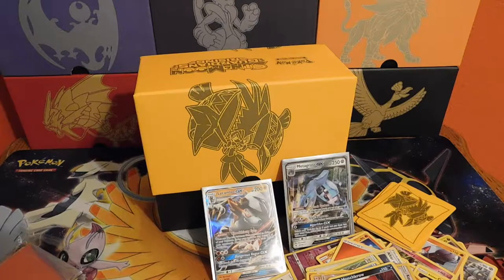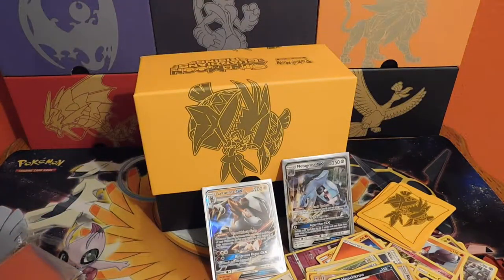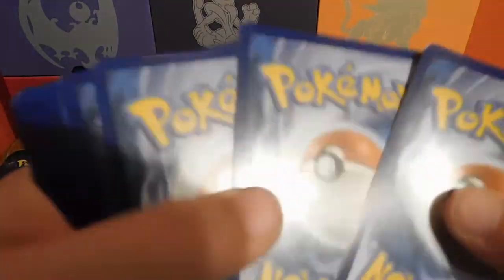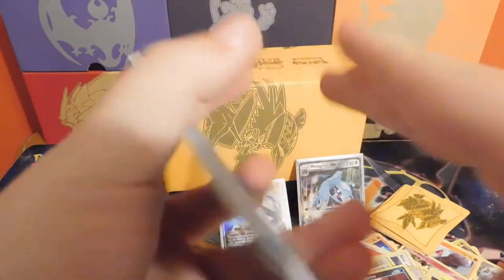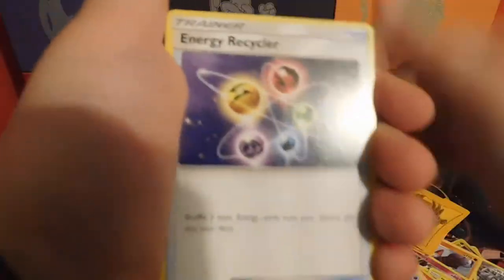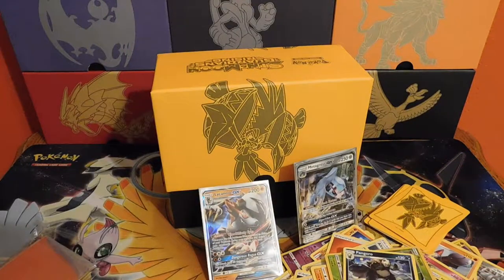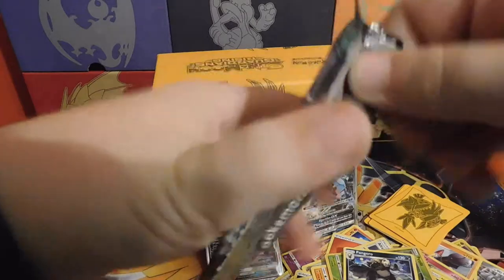I've got a feeling — I have a feeling that the Patriots are going to win the Super Bowl. Code. Pack seven: dark energy, Tentacruel, Energy Recycler, Mallow, Petilil, Trevenant, Machop, Alolan Geodude, Mudbray, a reverse Petilil, and a Pangoro. Come on Lele, where are you?